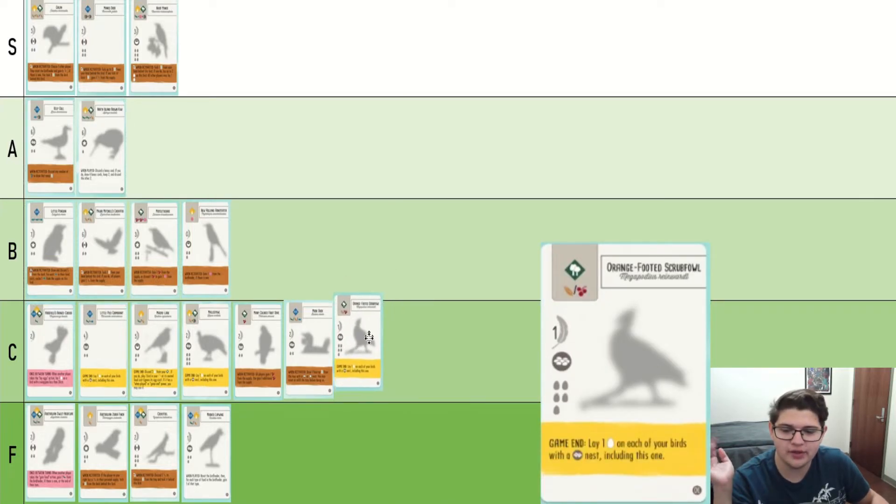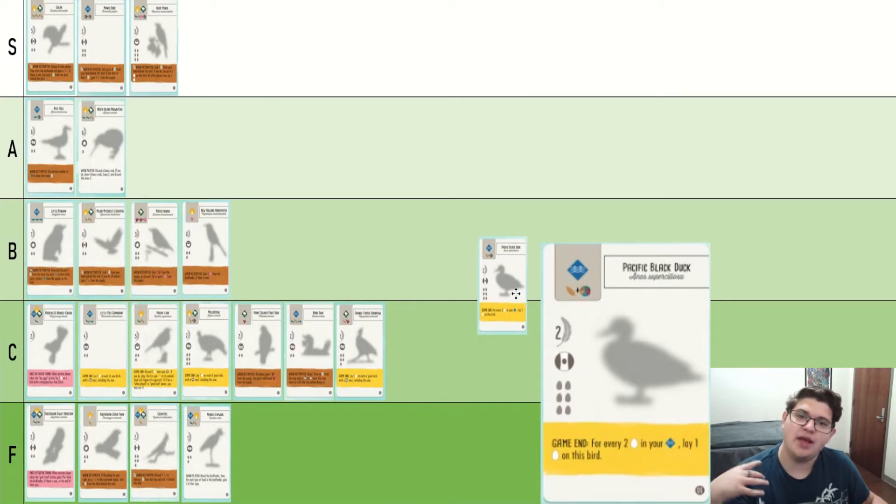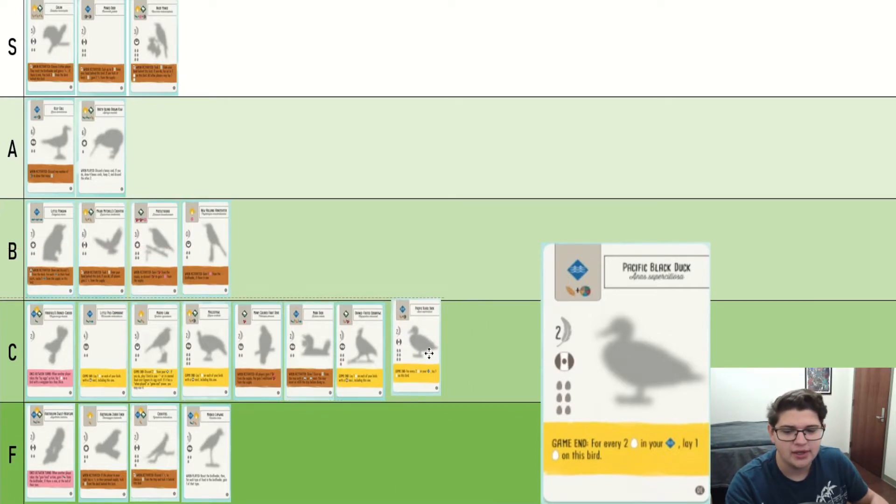Pacific Black Duck is a little bit different than these end-of-game lay-egg birds, but it is also an end-of-game lay-egg bird. It just has different qualifications — it doesn't matter about nest types, but you have to have late-enough eggs for it to matter. I don't know, it's about the same in my opinion. This guy is like a conditional seven to eight victory points, but he does come with an omnivore symbol, which is nice.